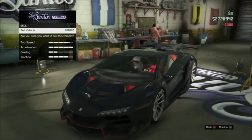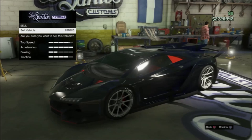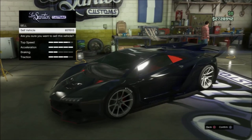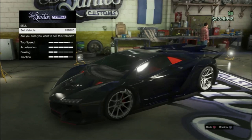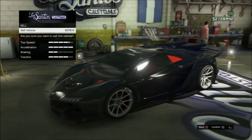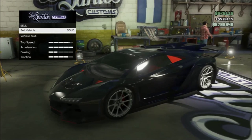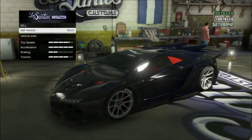Go to sell, press the sell button, and when it says 'Are you sure you want to sell this vehicle?' wait for that gold circle to come up at the bottom — which should appear right about now — and when it goes away, proceed to sell it. Once the vehicle is sold, you will keep it.